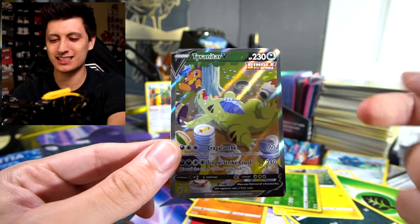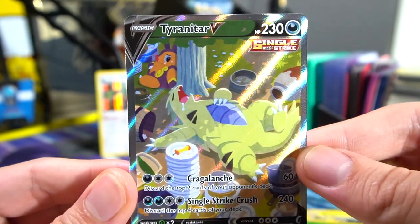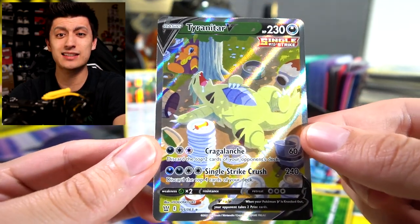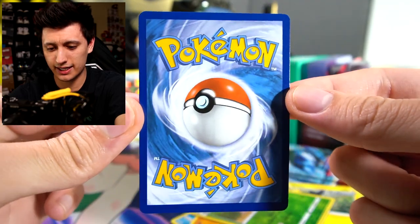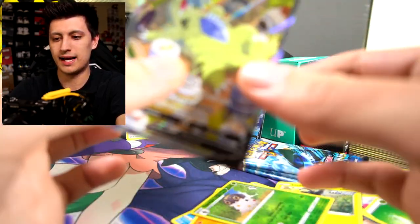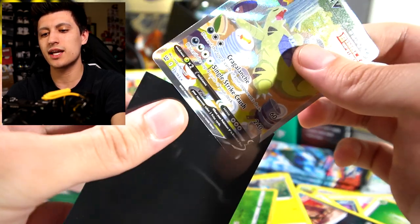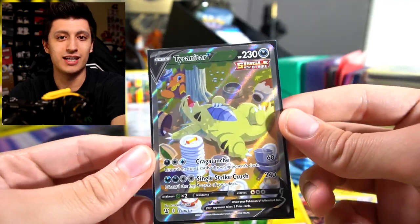Oh my gosh, let's get some zoom in action — wow! We pulled one of the rarest cards in the set, the Tyranitar V alternate art. I think the odds are like one in 700 packs. The centering and everything looks really good. We are not playing games — we're sleeving this up right now so our sleeping Tyranitar doesn't get angry. All sleeved up!